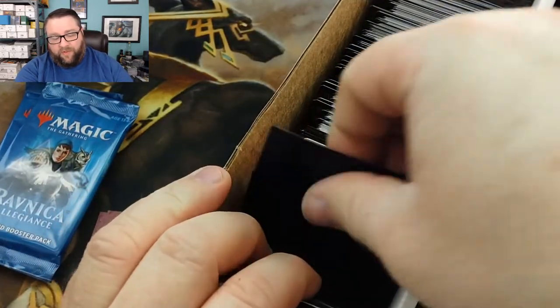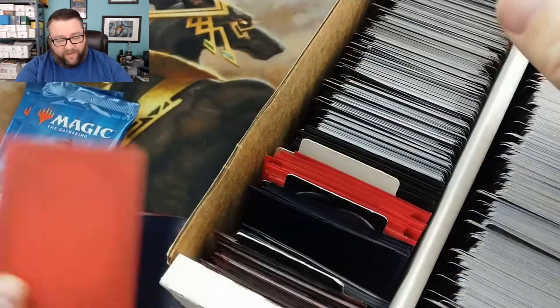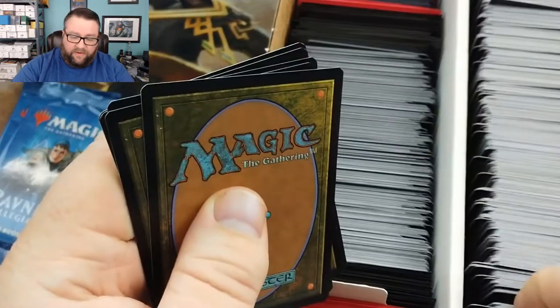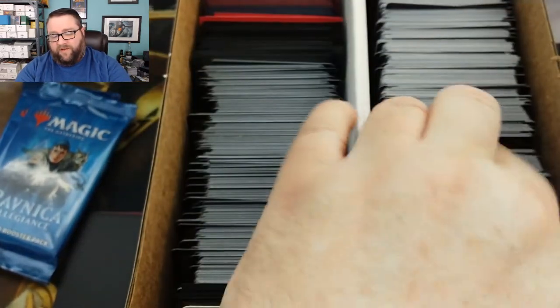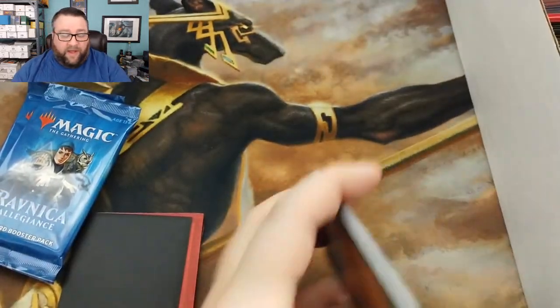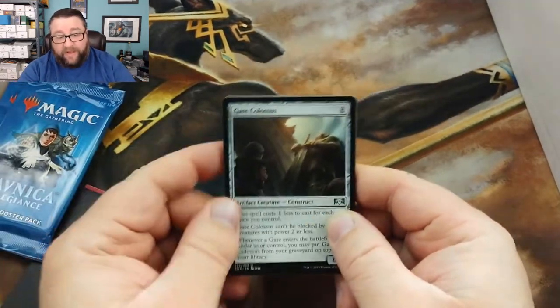We'll grab a common or uncommon worth at least a buck — this is all $10 worth, by the way. We'll grab a random foil, going almost all the way to the back, and then a foil basic land towards the front. Then you get 10 cards out of these two rows: one, two, three, four, five, six, seven, eight, nine, and ten. These are all commons or uncommons, and occasionally we do have prize cards in here where you can win an extra pack, extra foil, extra rare, etc.